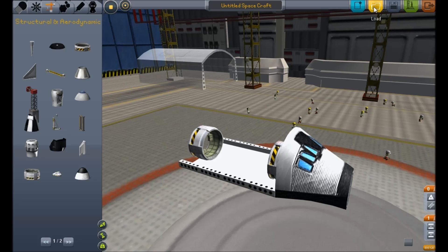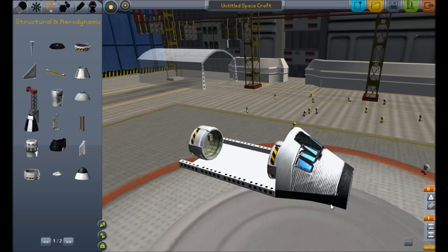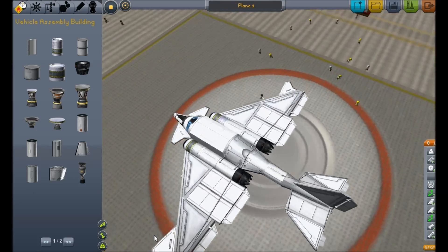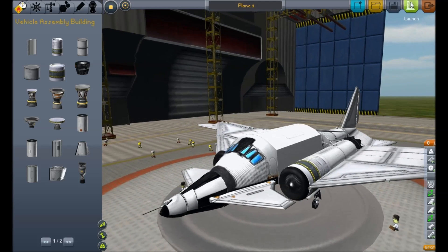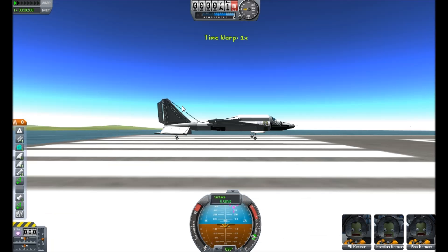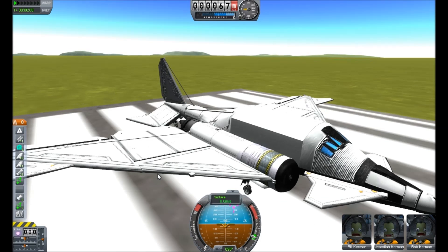I don't have a space shuttle ready to go because I'm not very good at making space shuttles actually work and get into space. But I built a couple of planes, so we're just going to demonstrate these real quick. I've got no other mod installed at all except for this one — it's a plugin, available in the plugin forums.